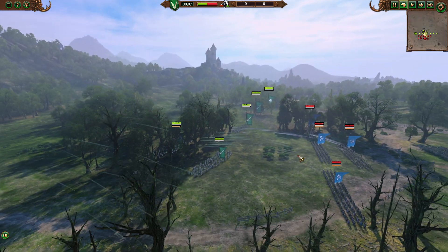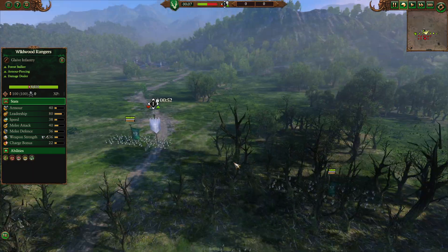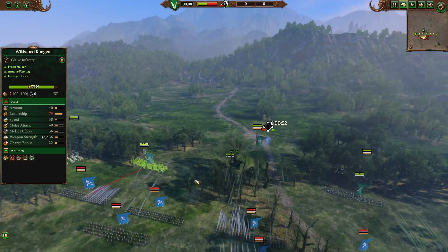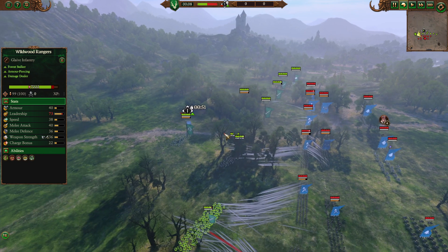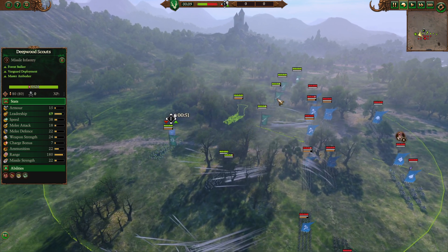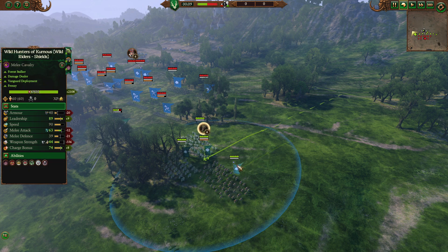We're going to keep it slow motion for just a little bit to get over the armies. So I have brought five Wildwood Rangers — a nice big wide front line. It's very much melee. I only have two Deepwood Scouts and then a decent focus of Cav here on this flank.